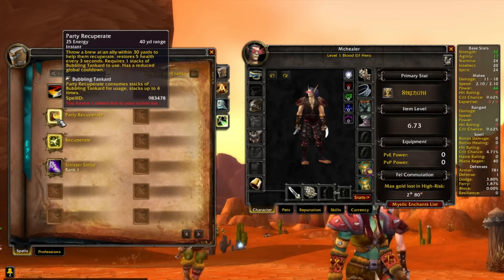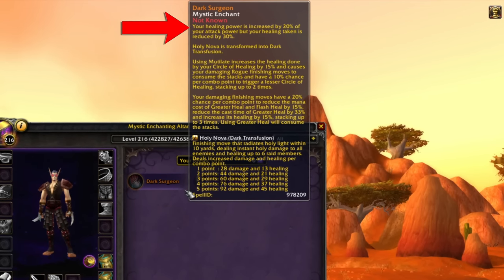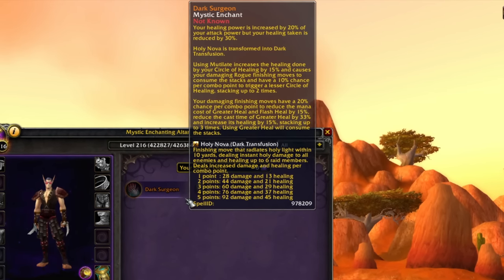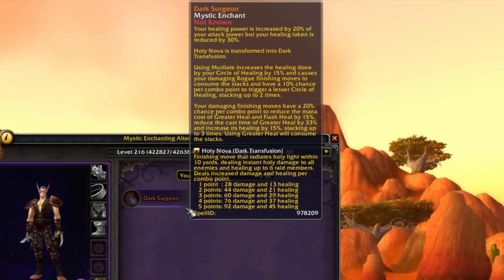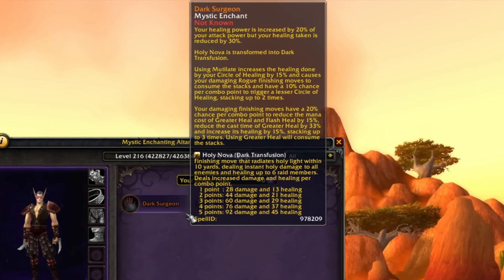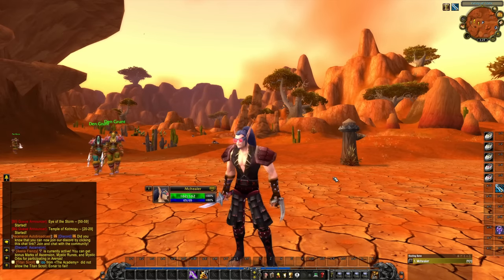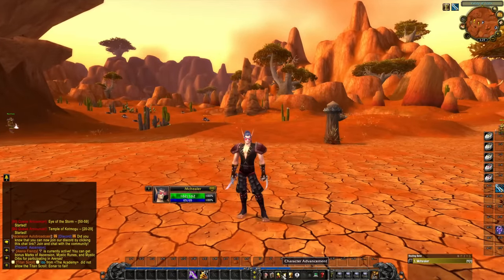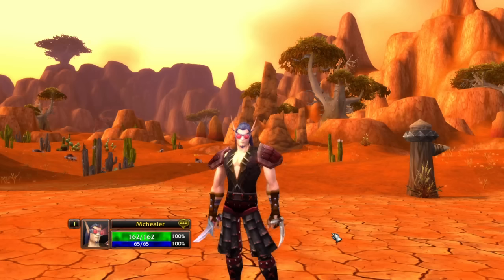Because I have to go Spirit for Party Recuperate and for most healing builds, I'm probably not going to get much benefit from the attack power scaling from Dark Surgeon. Other people are doing different things with this enchant — going Agi-based, going Strength-based. We'll try Spirit, see how it works, see if we can get the right items, and if it's even going to be good in Mythic Zero — the bare minimum I'd like to get into on this guy from scratch with no gear.